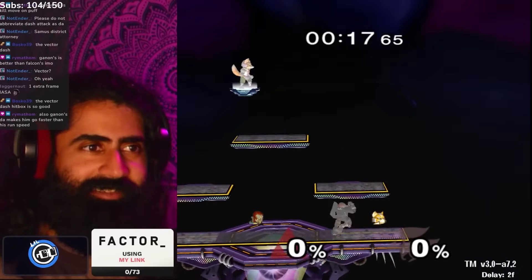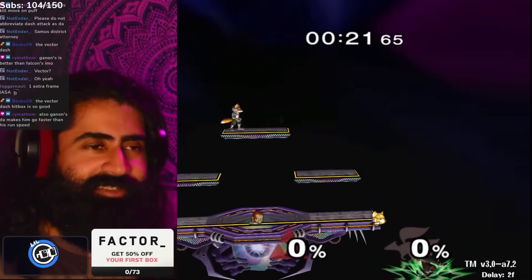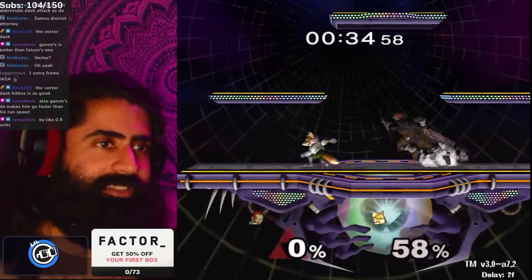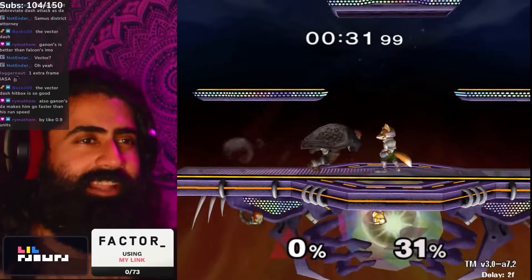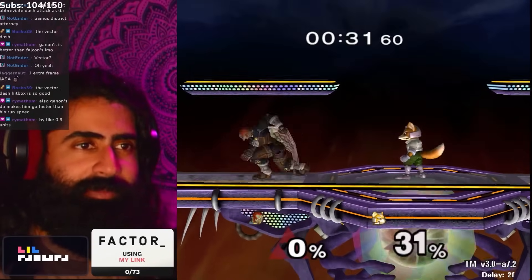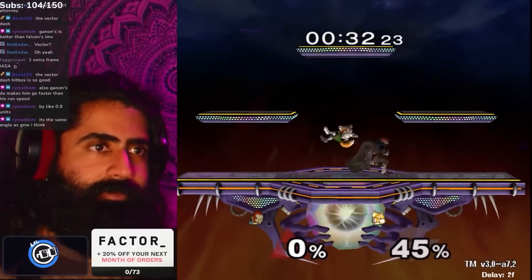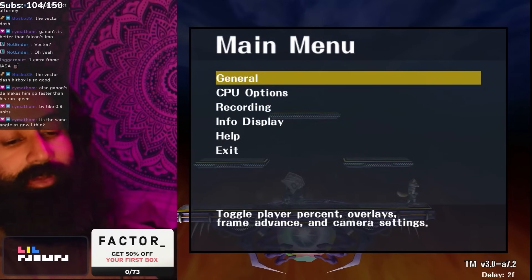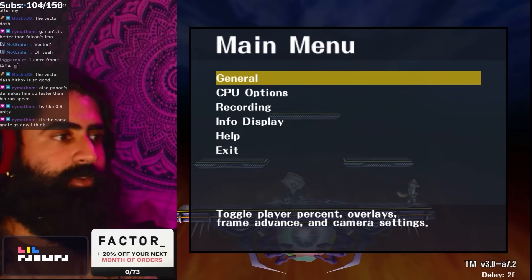Ganon's dash attack makes him go faster than run speed, which is hilarious. You can do stuff like get out of the corner with it. There's double dash attack, triple even — you can tech chase with it sometimes. It's definitely not as good as the dash attacks that pop straight up, which are amazing. But it's not as laggy as Game & Watch's, and you can do full tech chases with it. So Ganon goes in the strong burst movement tier.